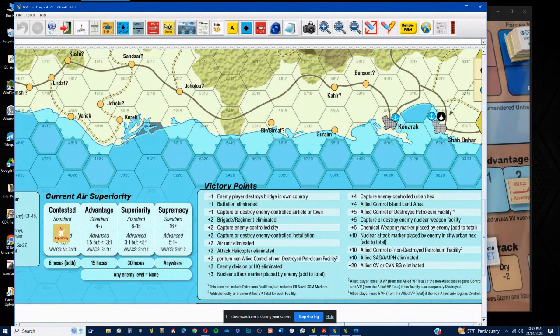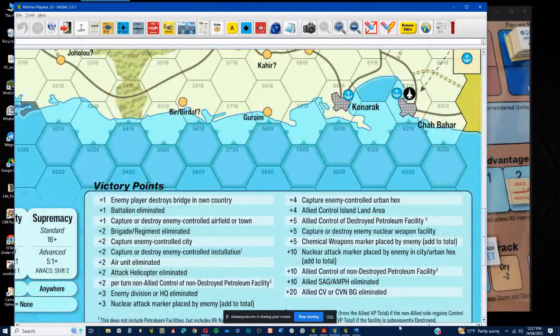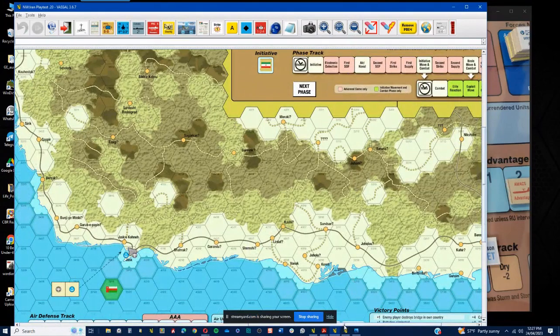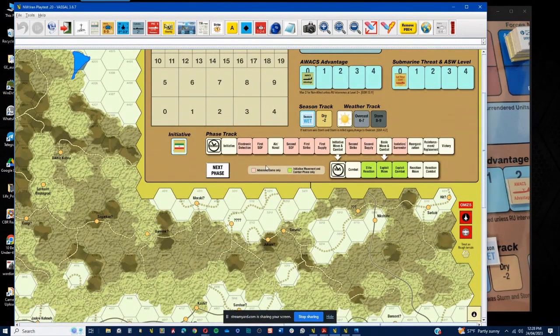Here's an interesting difference from most games in this series: the defender — who is actually the agitator in this war — gets to choose the weather. Your best bet as the Iranians is to choose the wet season, because that allows you to get storms on a more regular basis. Even overcast conditions will have a significant negative effect on the air war, detection, and other related systems.